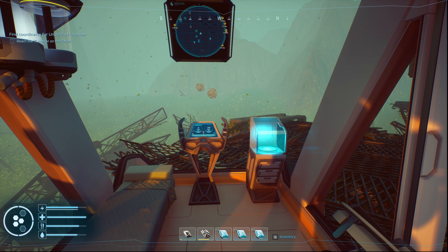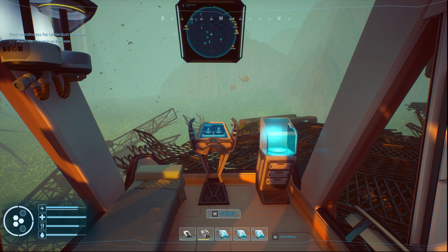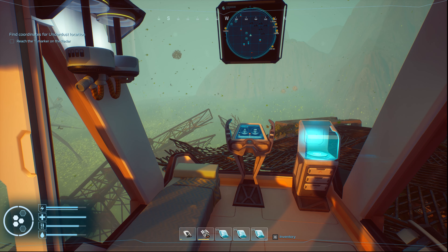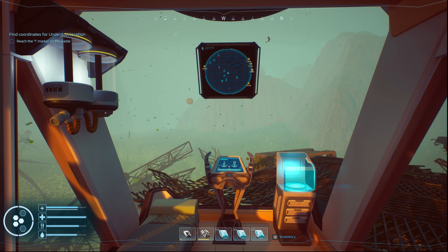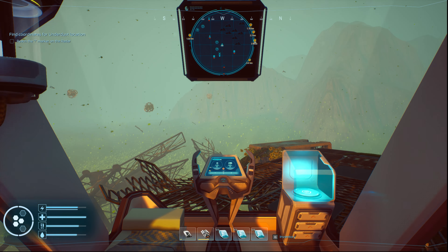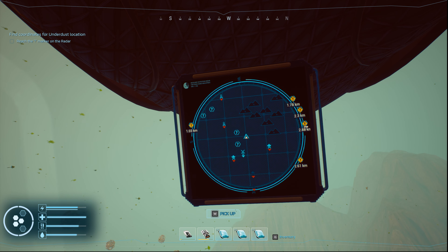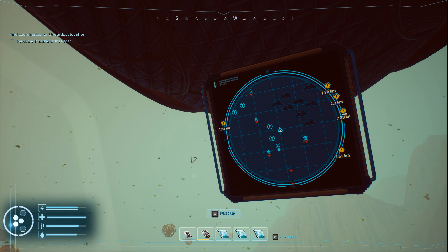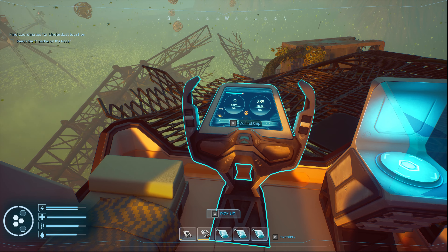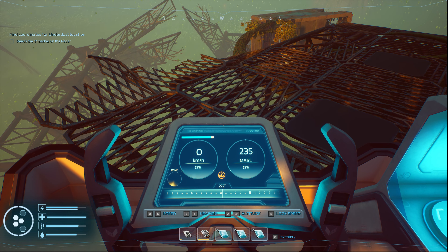Welcome back everyone, this is Zytek with TechRiotGaming here with our third episode in our Forever Skies Let's Play series. Picking up right where we left off in the last episode, we are going to make our way towards the next story mission — reach the exclamation point on the radar. We're going to hit this question mark, navigate to this radio tower, and then head over to this exclamation point at 1.03 kilometers. Let's get going.